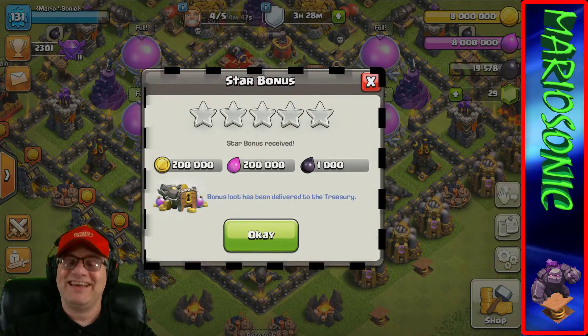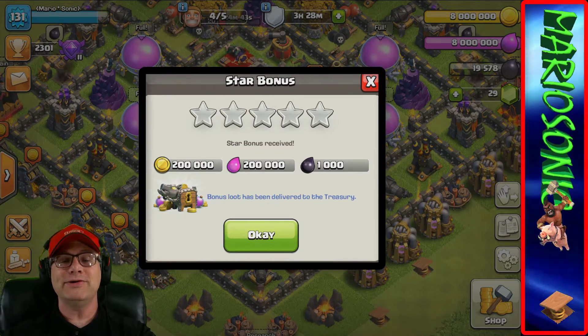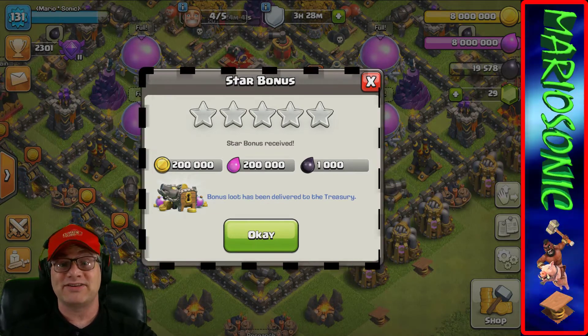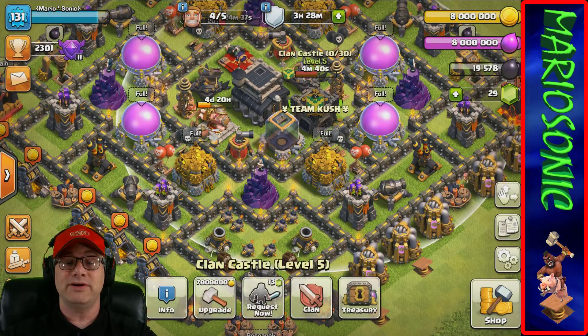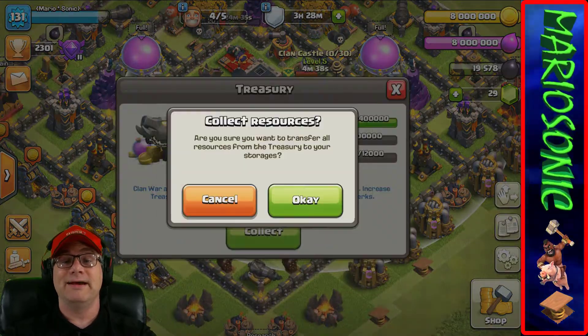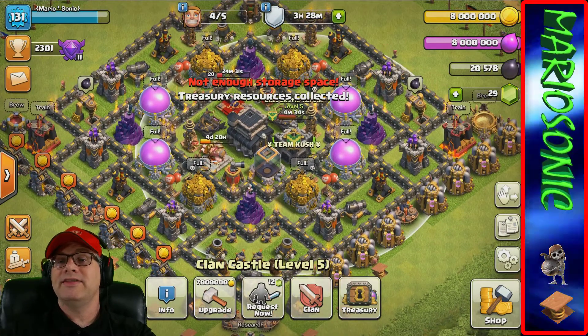This makes it all worth it - we got the star bonus! 200,000 gold, 200,000 elixir, and 1,000 hard dark elixir. That was awesome! We better go in and collect that.